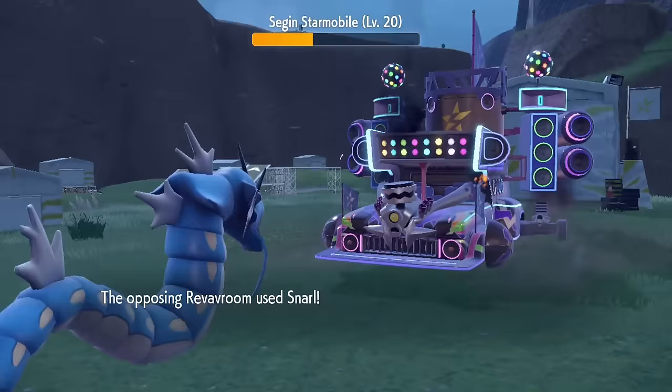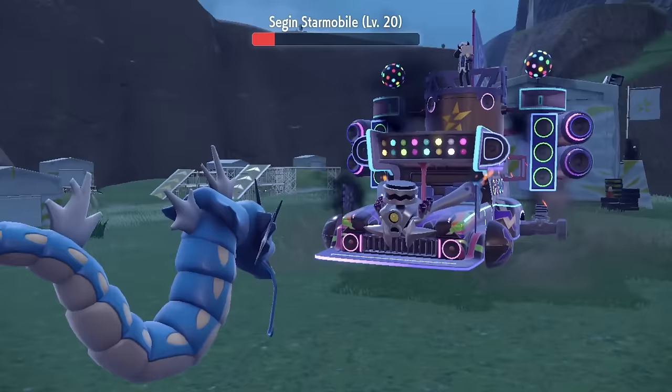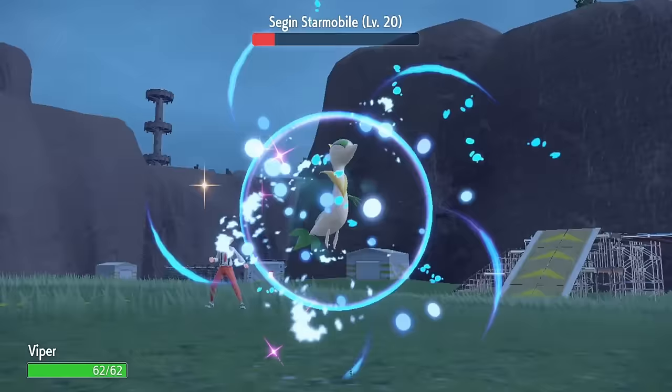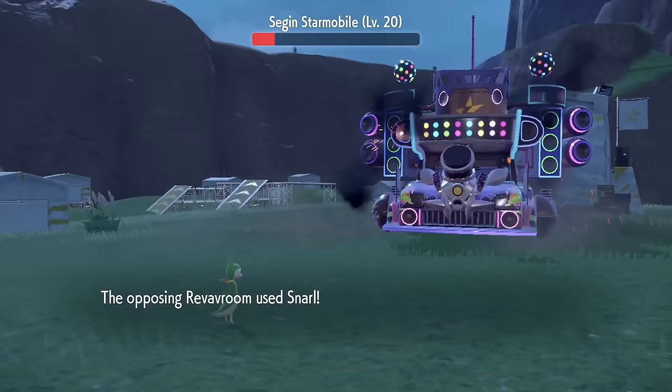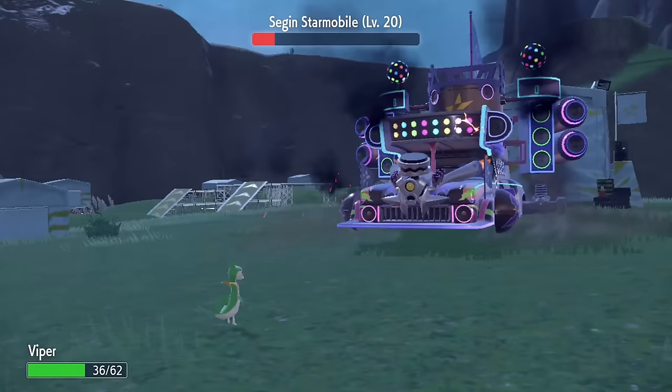Hydra and the Starmobile start trading blows with Wicked Torques and Waterfalls, before we bring the car down to the red while Hydra is also low. Playing it safe, Viper comes in and gets hit with a Snarl, which thanks to Contrary increases my special attack. The Starmobile desperately tries to take out Viper on the next turn, but it fails, meaning one Giga Drain later and this car is destroyed.